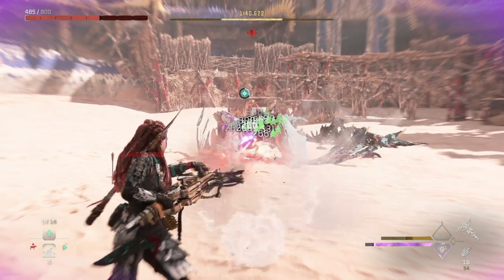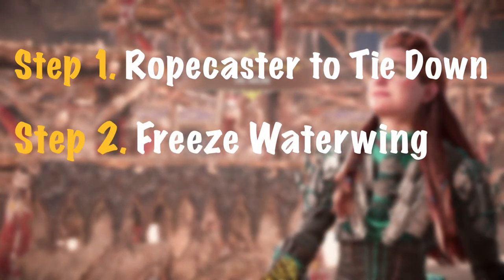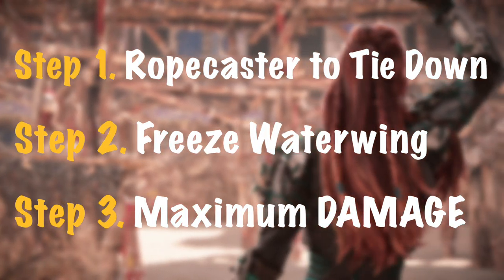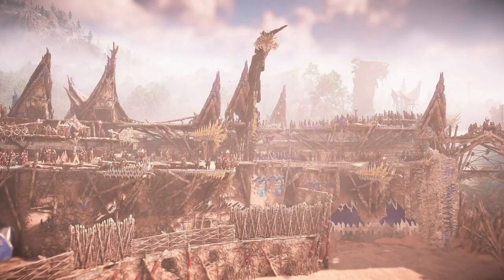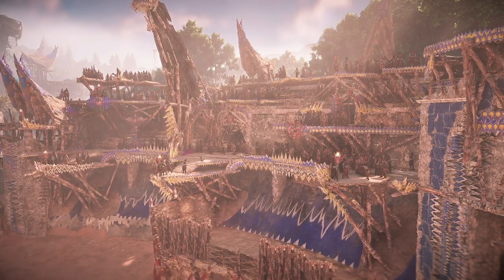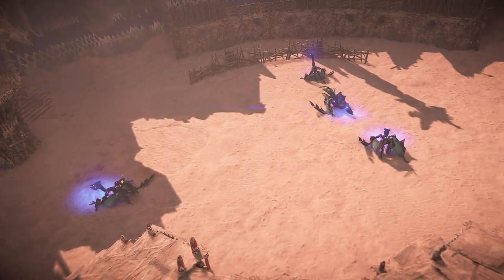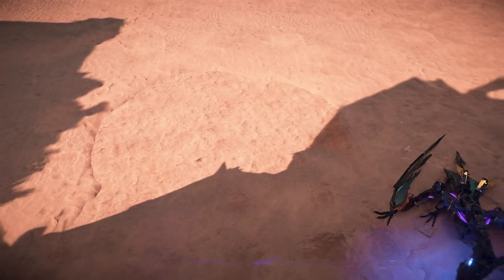Now that we have our strategy, let's summarize. Step one: isolate the Water Wings by tying them down. Step two: freeze them. Step three: focus on maximum damage. Now let's put all the pieces together and see how it looks in a real example. I'm going to be using the apex Water Wing arena challenge because it's four apex Water Wings in a relatively small space, which I find to be the hardest example of a Water Wing fight. So if we can make this strategy work here, we can make it work anywhere.